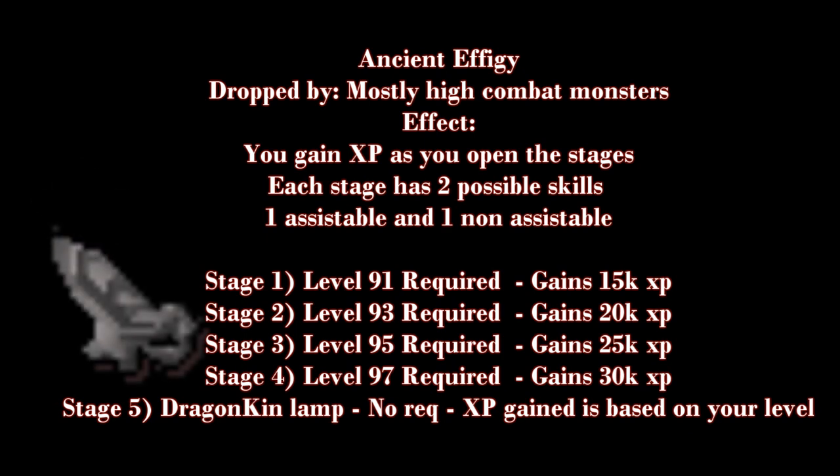After you've completed all the stages you'll get a Dragonkin Lamp. This has no level requirements, but the XP you'll gain by using it on any skill will be based on your level. I've put a calculator in the description where you can see how much XP you'll get for using a Dragonkin Lamp on a skill.